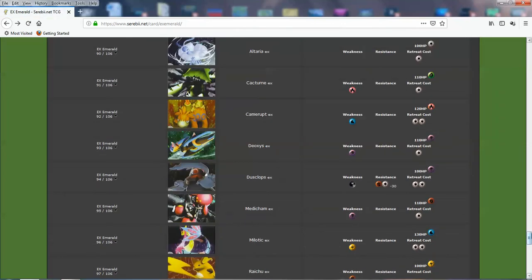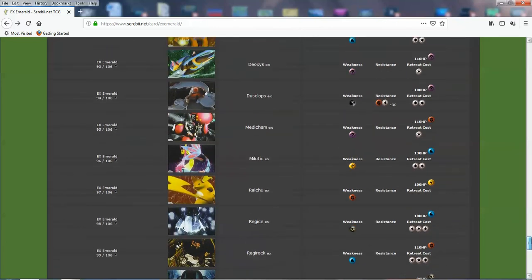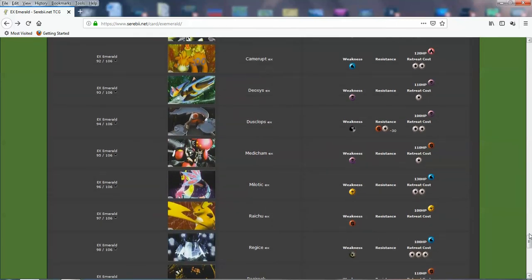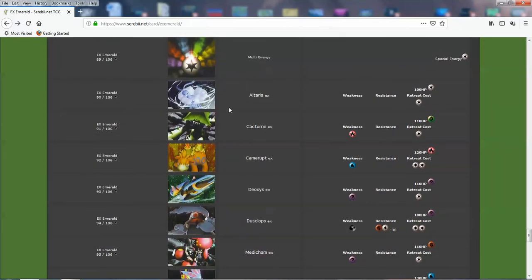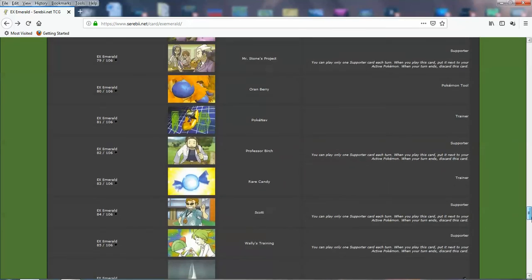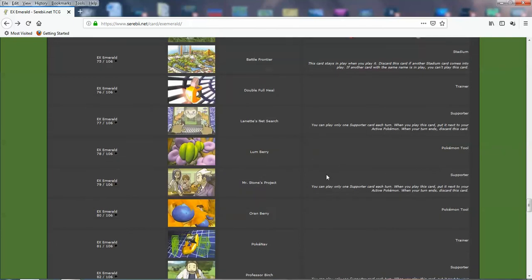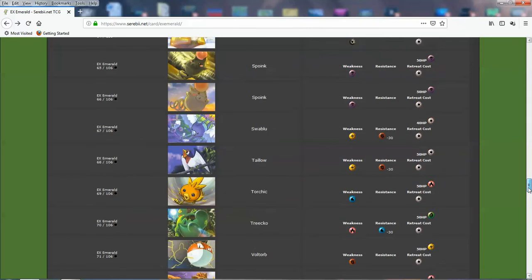So I think this is basically a wrap for EX Emerald. It definitely has a few competitive cards that were really big and very significant. But it's not as rich as other sets — not as rich as Deoxys or even Team Rocket or Fire and Leaf Green. But it definitely had its big cards. The EX cards — almost all of them are great in this set. Not the Regis. Medicham was very big, the Battle Frontier Stadium was definitely very big, and other useful supporters like Stone's Project and Scott — significant cards that made their way into a lot of decks.